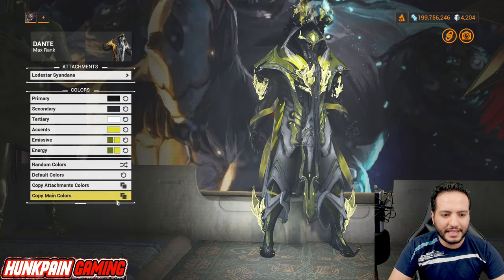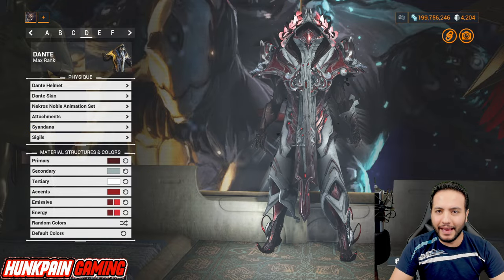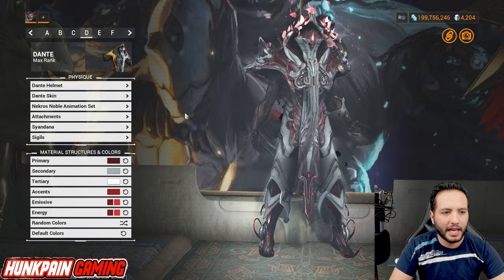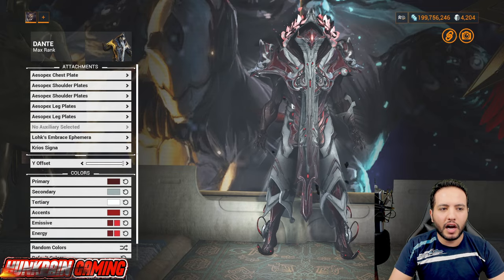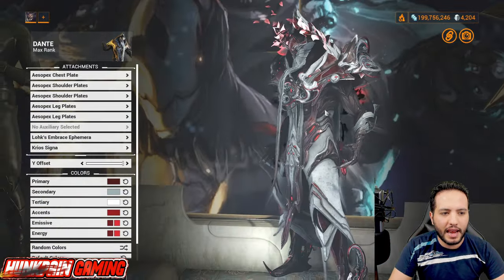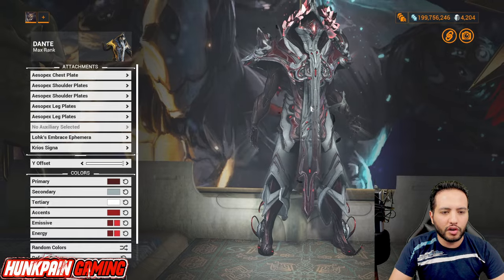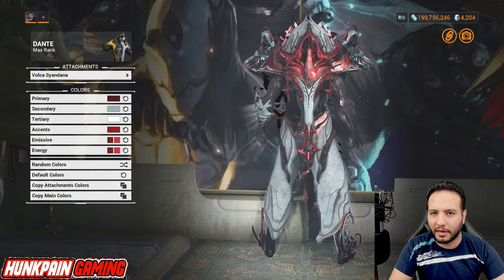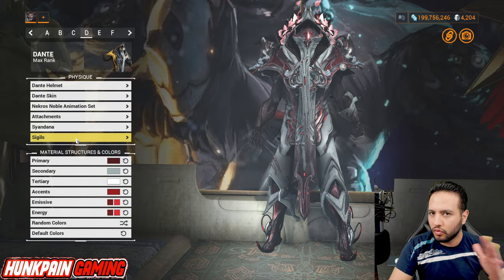Model D — red power! Check this out! Identity helmet, Dante skin, Necros Noble animation set. Attachments: Isopax chest plate, Isopax shoulders, Isopax leg plates, Lock Embrace ephemera, Cryo signa at maximum. Sindana: Volca Sindana — Amber Deluxe skin signature Sindana. Sigils: as always, use whatever you want.